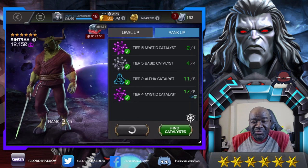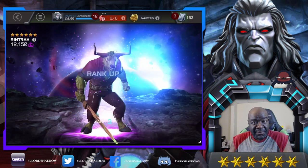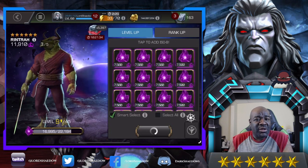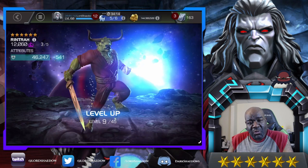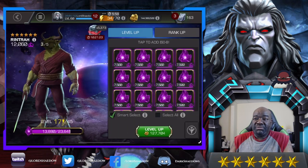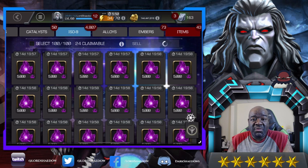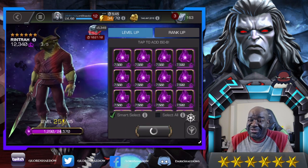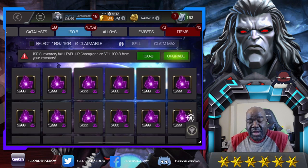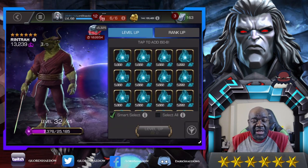I did take a glance at his kit and saw some things. I don't fully understand how he works, but it looks like you want to build up ruptures and fire off that special two, which does more damage. I also looked at his signature ability - still not sure how important it is, but it looks like it would give him more damage, which is a good thing. So I may end up using one of my awakening gems on him and putting some sig stones into him, but I need to do a bit more research.